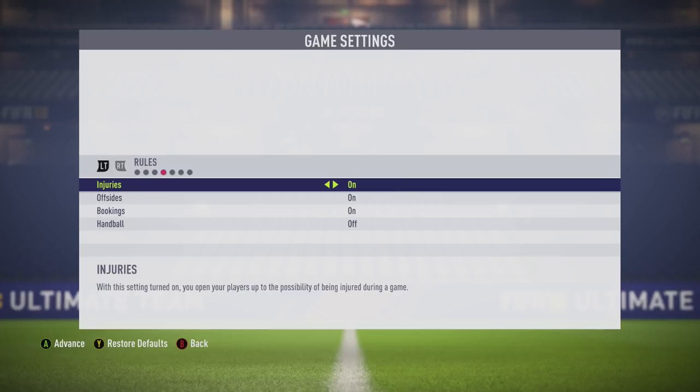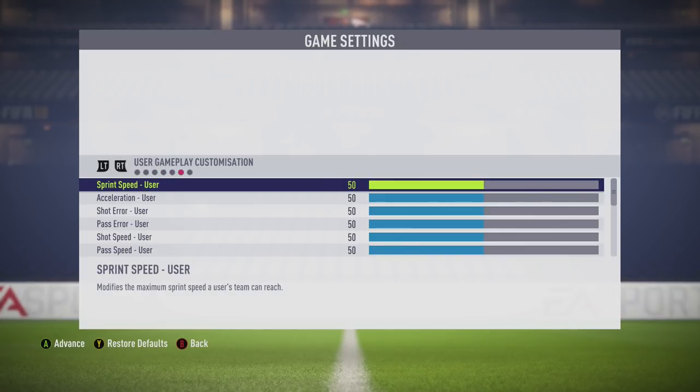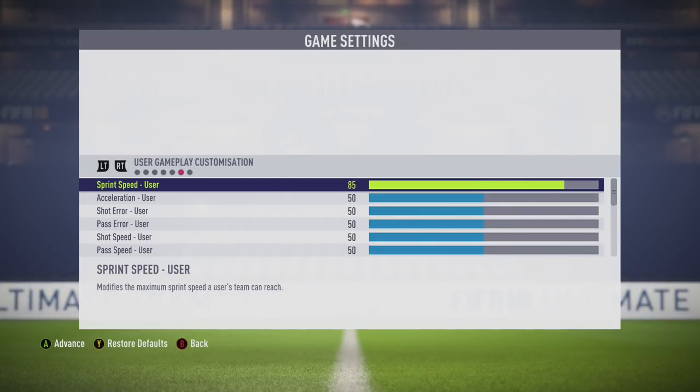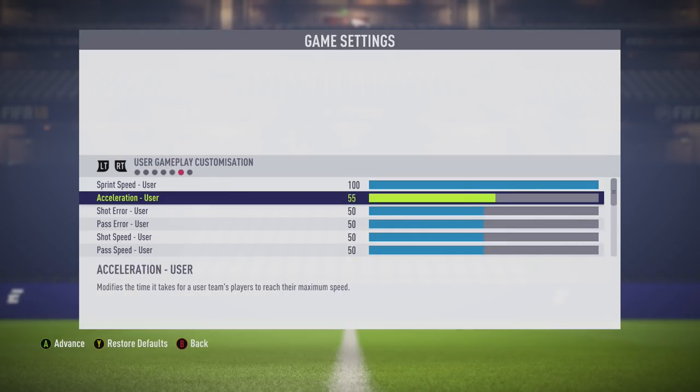To do that, go to game settings at the start of the match and tab over to user gameplay customization. We're going to put the sprint speed up to 100, the acceleration up to 100, and then put the shot error down to zero.